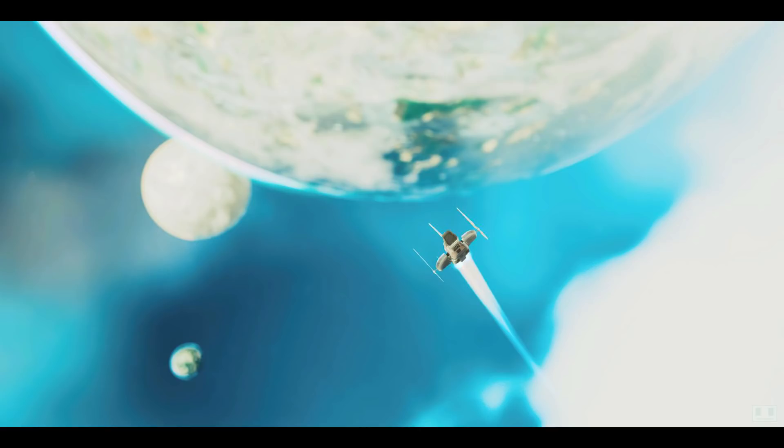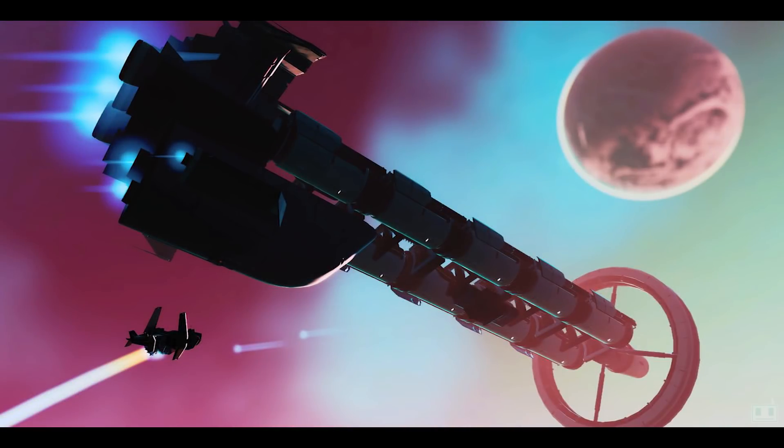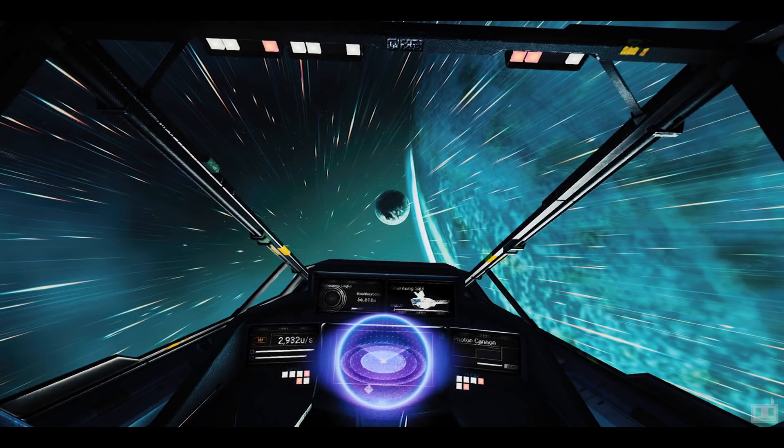So if we land on another ice planet there's a higher chance it'll look different to one we've seen before — same with the grass, same with rocks. Something I want to see as well is more verticality. I find the game quite flat when you're playing it, and when you do find a mountain it's very sloped. There's never essentially a wall of rocks going up perpendicular.